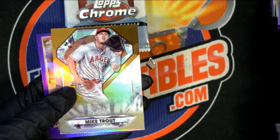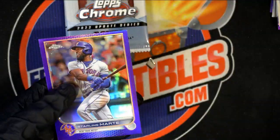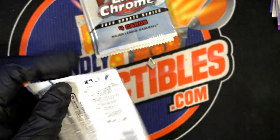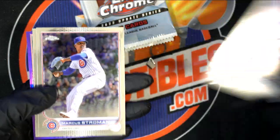Mike Trout diamond. We got us a Trout — we got some good things coming out of these packs. JC — Edward Cabrera rookie.